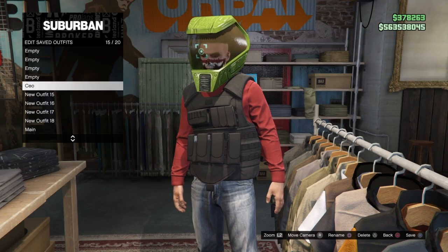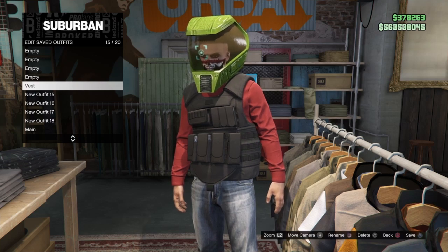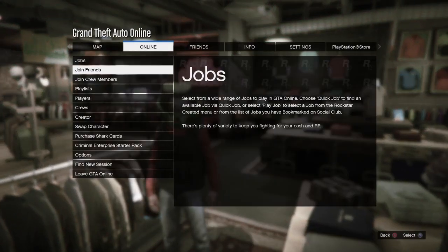The first thing you want to do is make sure you have the CEO vest outfit saved. If you want to know how to get it, I uploaded a video on it yesterday, so go ahead and watch that first so you know how to get this outfit.